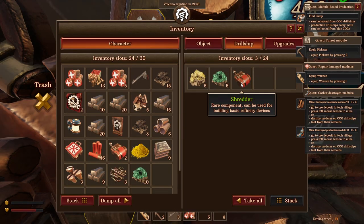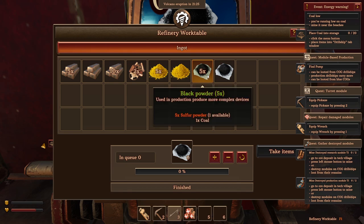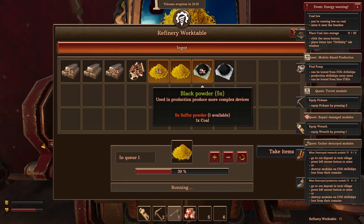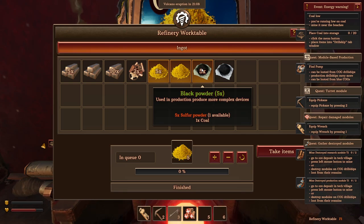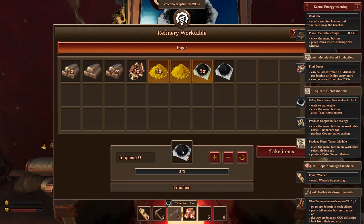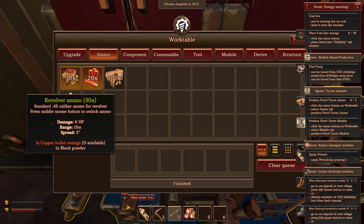All right, coal is in the ship storage. Here's the key thing I was confused about: you take sulfur and refine it into sulfur powder, but you don't refine coal — coal goes in directly. So sulfur plus coal gives you black powder. Then you go to components, make copper bullet casings, and use those with black powder to craft ammo. It's coming back to me now.